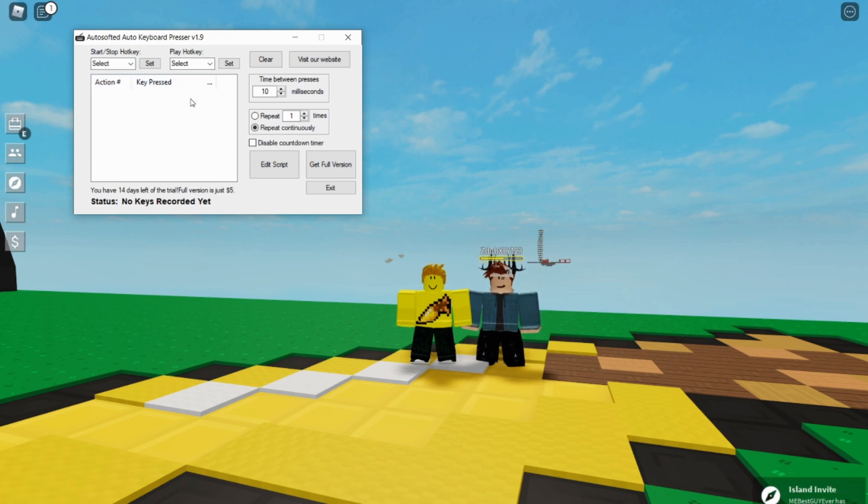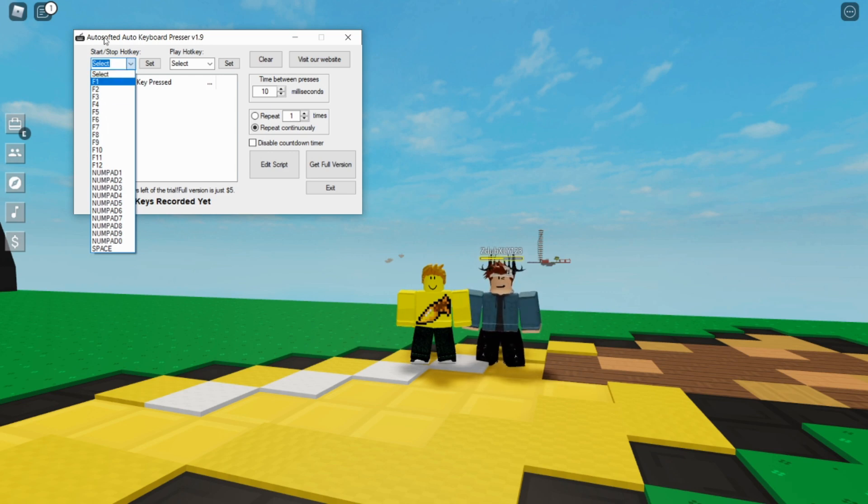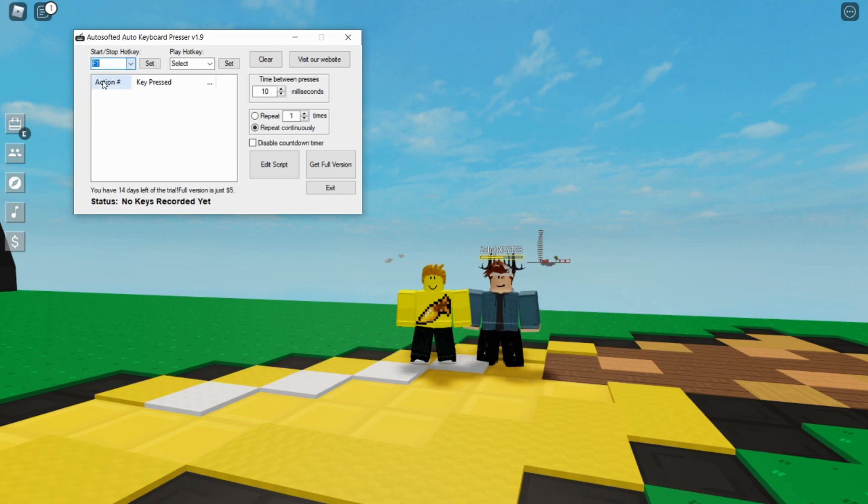So, how to use this: you want to click here when you have it finished already, then just pick any of these. I like using F1, and for the play button F2. When you want to start or stop, click set — okay. For play, click set — okay. You have to click both of these.